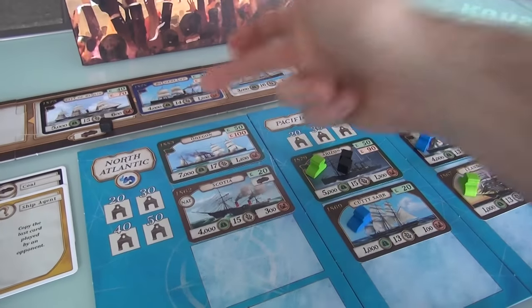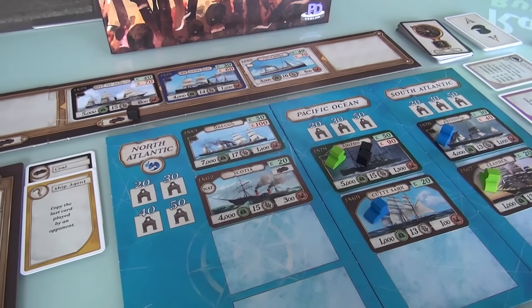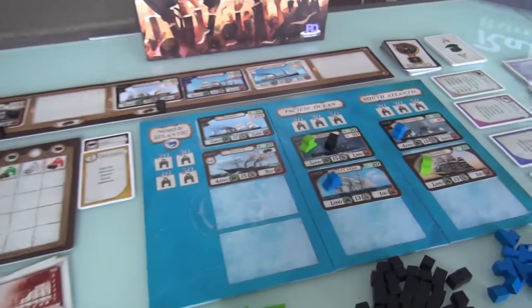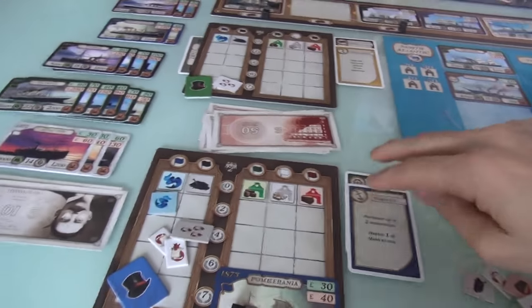Although Jen cannot use the Oregon to transport any goods right now because it doesn't have any coal, it is the blue ribbon winner. That was Jen's second turn.